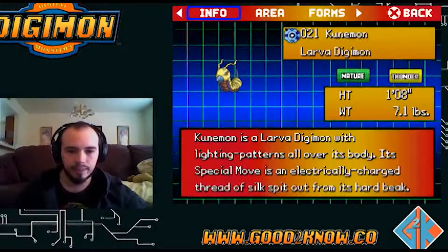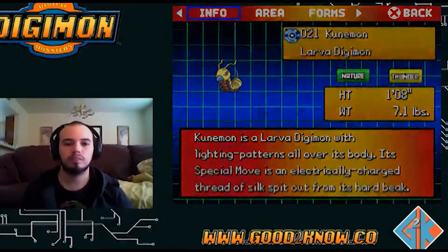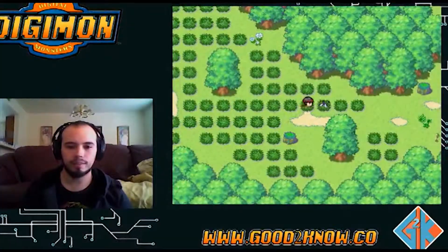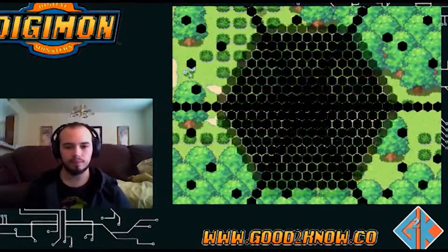Kunamon is a larva Digimon with lightning patterns all over its body. Its special move is an electric charged thread of silk spit out from its hard beak. Oh okay. I don't want to name it - no thank you.